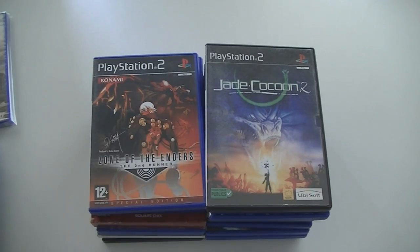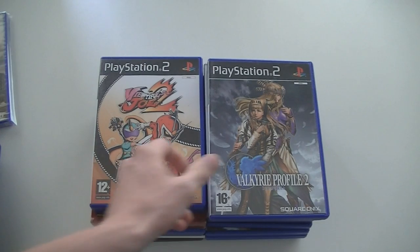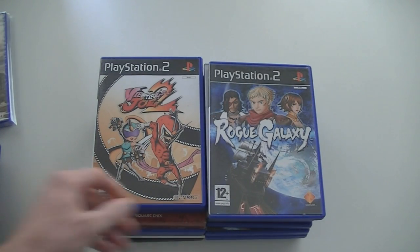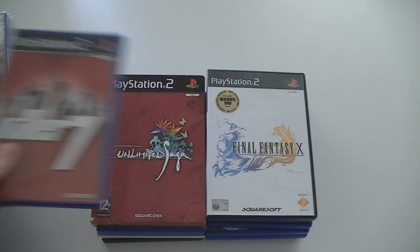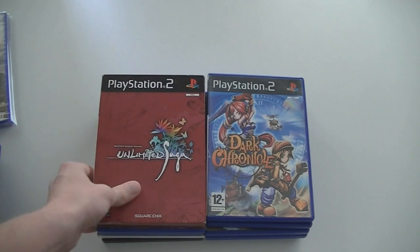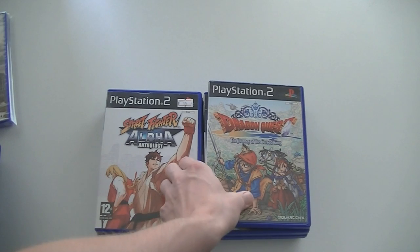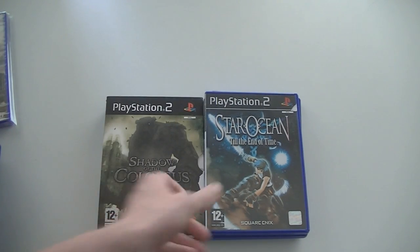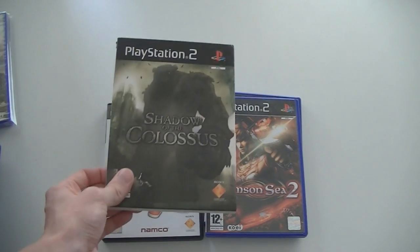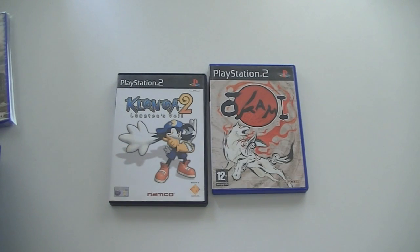Also in the PS2 RPG set: Grim Grimoire, Jade Cocoon 2, Zone of the Enders: The Second Runner, Odin Sphere, Valkyrie Profile 2 Silmeria, Rogue Galaxy, Beautiful Joke 2, Kingdom Hearts, Killer7, Final Fantasy X, Unlimited Saga, Dark Chronicle, Guilty Gear X, Dragon Quest: Journey of the Cursed King, Street Fighter Alpha Anthology, Star Ocean: Till the End of Time, Shadow of the Colossus cardboard edition with art cards, Crimson Sea 2, Klonoa 2: Lunatea's Veil, and Okami.